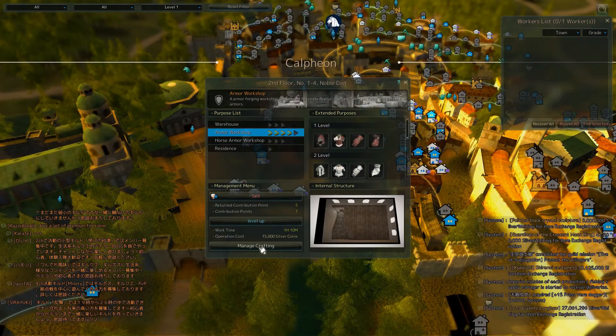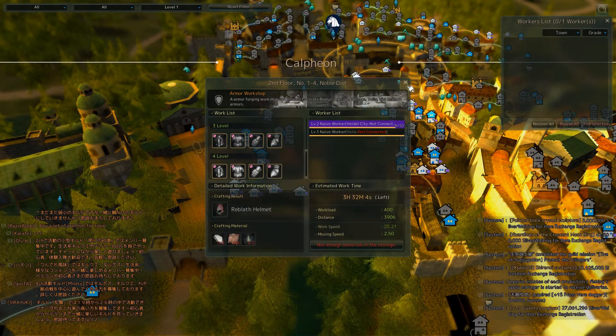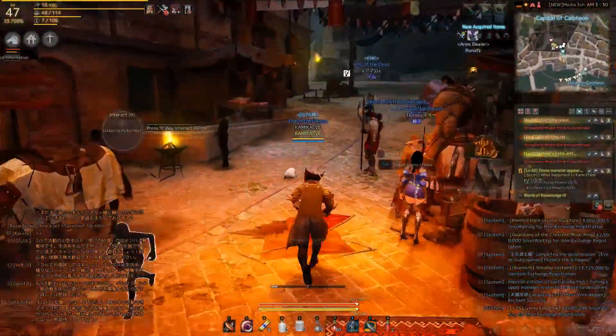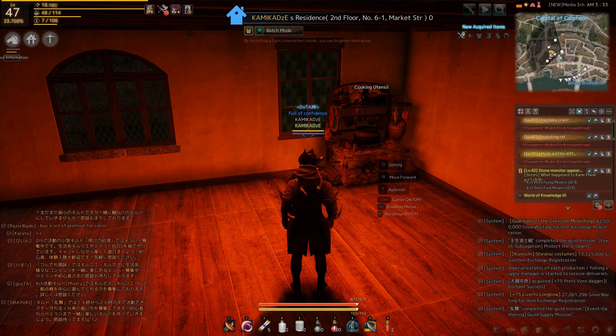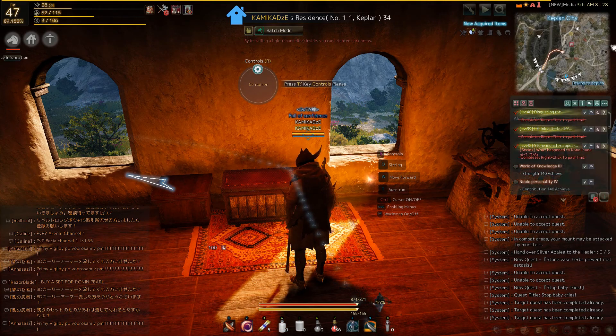Now let's move to contribution points, which I would say are the most useful and most needed points in the entire game — priority number one. You need them more than even your level. Pretty much in order to do anything other than just fighting, you need those contribution points. First of all, you can invest them into houses — for instance, a warehouse that gives additional storage space. You can also invest in other houses like armor shops, weapon shops, and jewelry shops. I will talk about it in a separate video about the map, so please wait for that one.